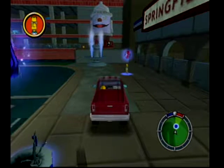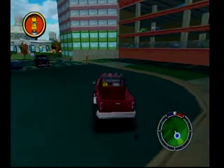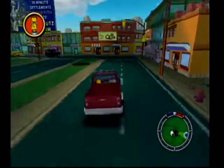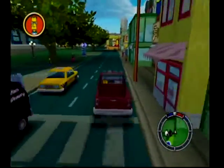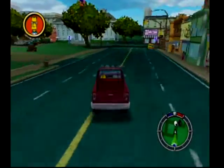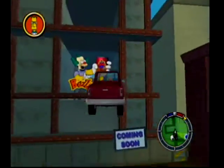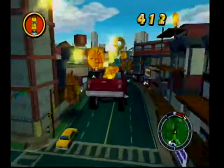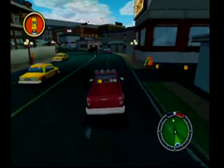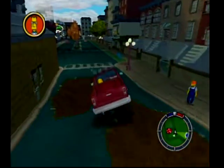Hey everyone, welcome to episode number 10 — double digits — of Let's Play Simpsons Hit and Run on a Nintendo GameCube. Last time we basically completed the main part of Bart's level, but this time we have a bonus mission and final mission for the professor to complete. We're going to run to the other side of town, find old man Simpson, complete the bonus mission, get the bonus vehicle, then come back to the professor and finish off his mission. We'll be done with Bart's level until next time when we come back for the collectibles we missed.